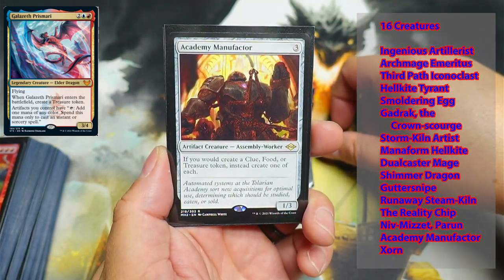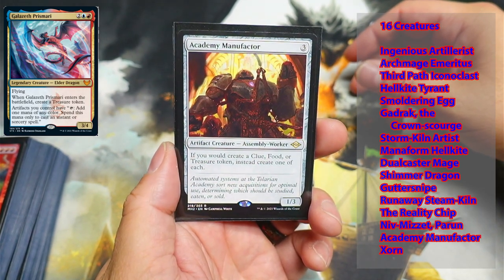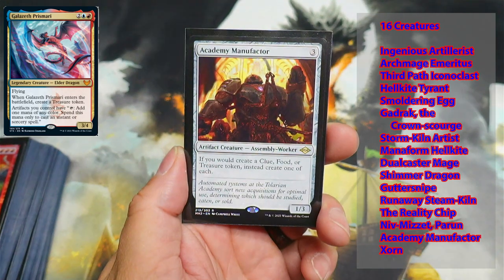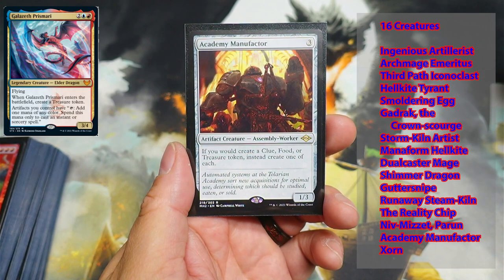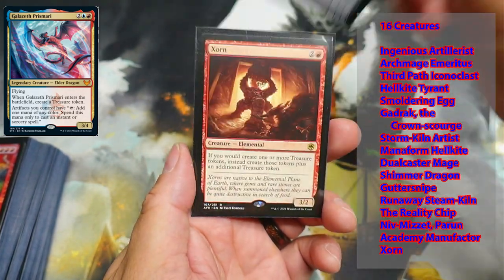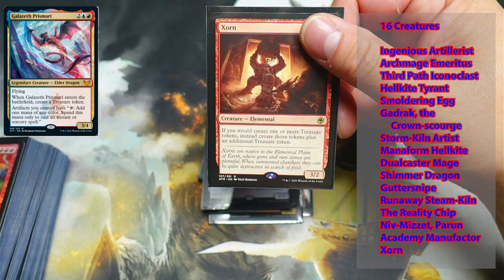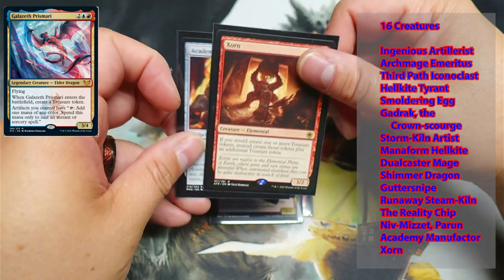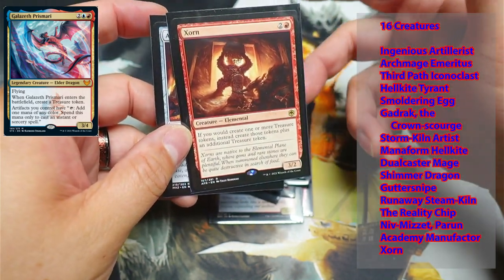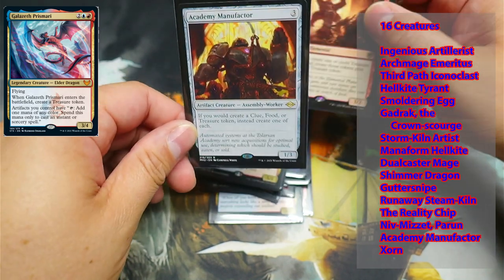Academy Manufacturer — whenever you would create a clue, food, or treasure token, instead create one of each. A lot of this deck is based around that, so it's huge. Now instead of creating, say, five treasures, you're going to create five treasures, five clues, and five food tokens. And then Zorn — if you would create one or more treasure tokens, instead create those tokens plus an additional one. So if you're going to create five treasure tokens, he creates an additional token, giving you six treasures. Then with Academy Manufacturer, you get six treasures, six clues, and six food. It's huge.